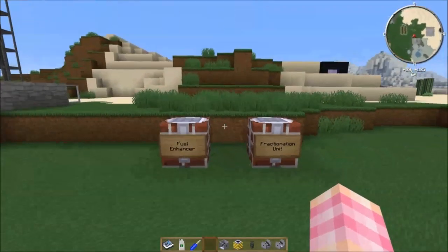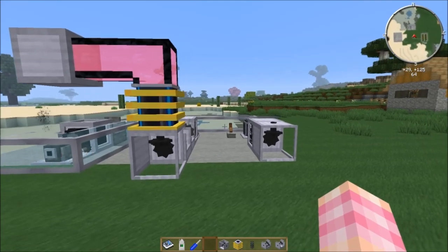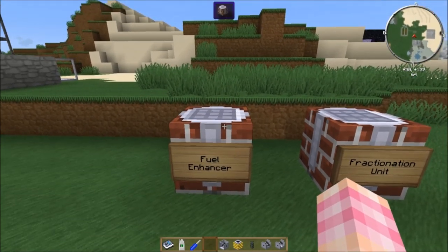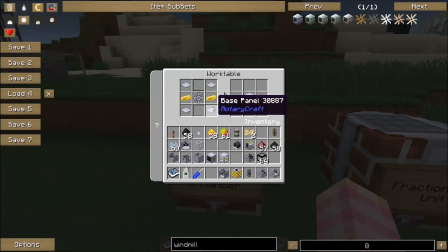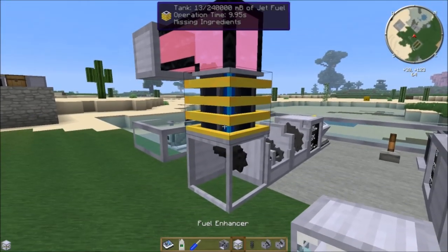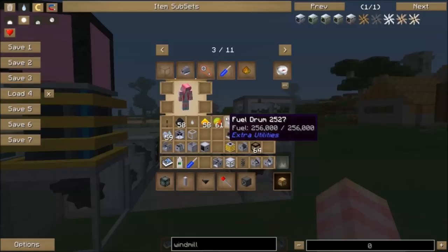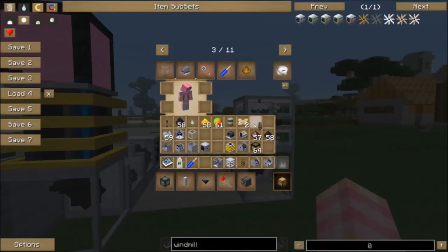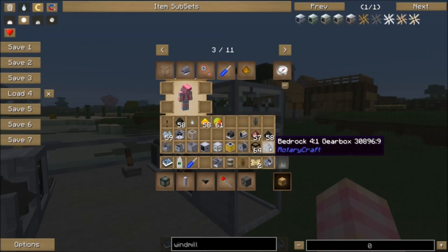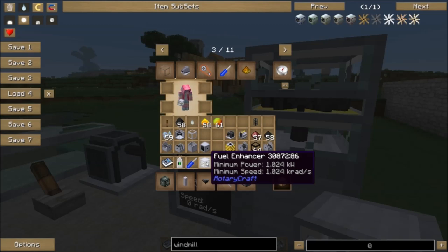That's how you use the Fractionation Unit to make jet fuel. The other method requires BuildCraft because it uses BuildCraft liquid fuel as the starting point. The Fuel Enhancer is the machine you need for that — it's crafted with two gold ingots, four base panels, a mixer, and two glass panes. It requires only 1,024 watts — one kilowatt — so just the output of a DC electric engine.